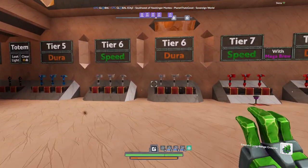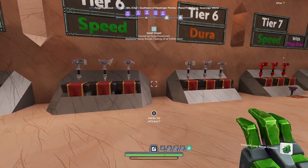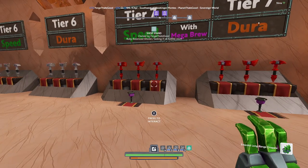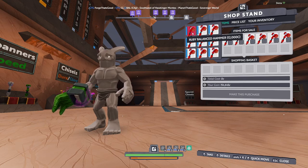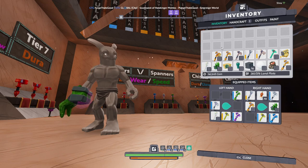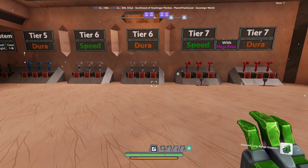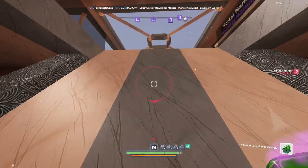Let's just buy ourselves a nice tier 6 speed hammer - or do we get a tier 7 durability? Let's just get one of these tier 7 12,000 coin ruby speed hammers. And I'm being perfectly honest - I already pressed buy before I saw it said 12,000 coin. I then read it. Maybe I shouldn't have done that. But we've got it now, I'm sure it will last quite a while.